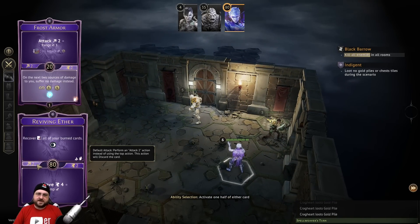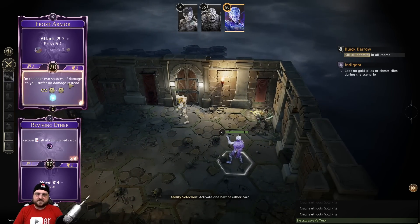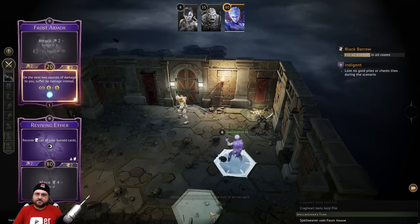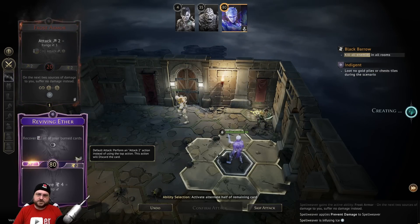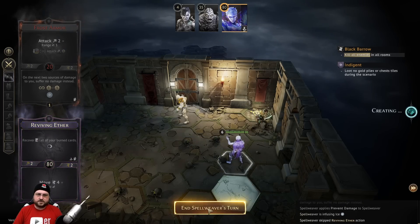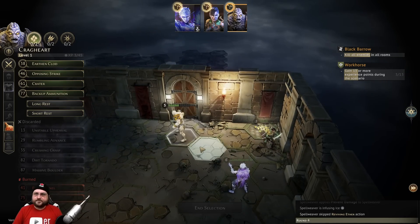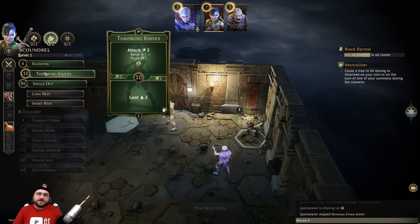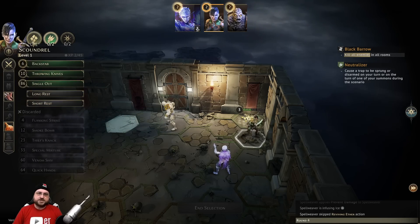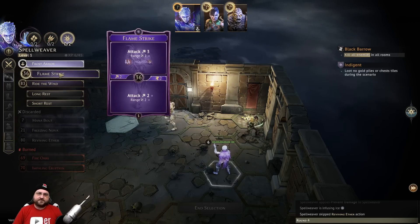I'm going to use the bottom of this - just do the empty swing on the reviving ether to not consume anything. It is going to be worth setting this up, and then we can recover it with a proper reviving ether later. I'll just use it for an attack two where I skip attack and end the turn. Everyone's got enough cards - we can use a stamina potion to recover a card as well, so everyone's got enough cards to play two more turns.